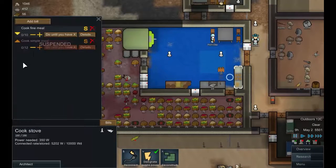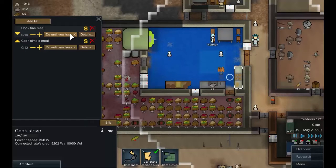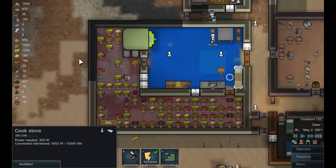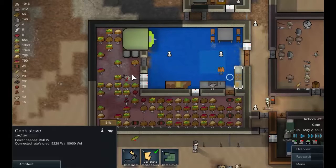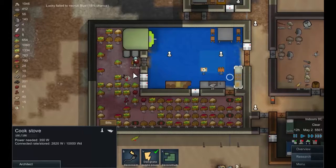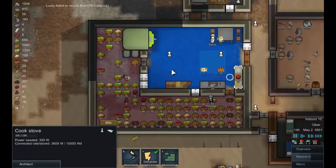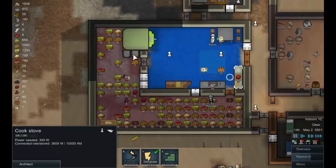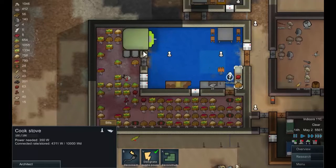We do have a problem — we don't have any meat. Let's unsuspend that and they'll make fine meals until it's possible, or simple meals if it's not, because I just realized we were running out of meat. This is a little bit of a problem but one we can deal with quite simply. Looking at that, we actually have more meat especially with these dogs. Let's resuspend that for a little bit.